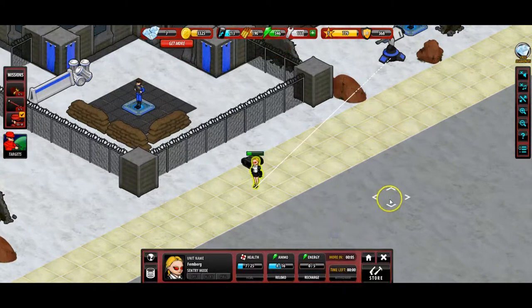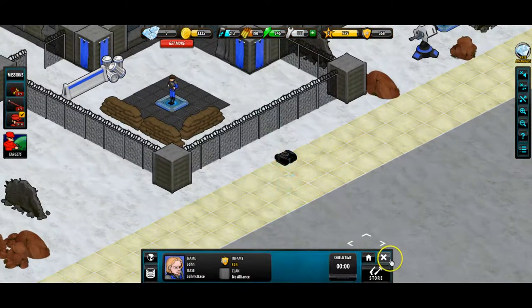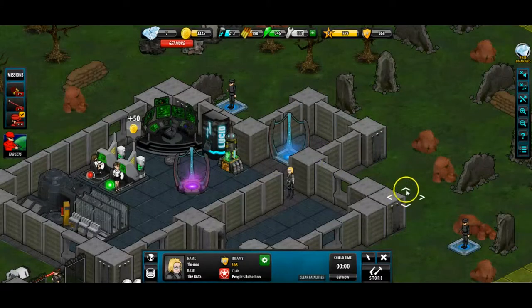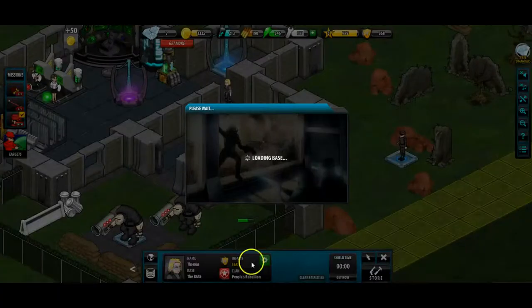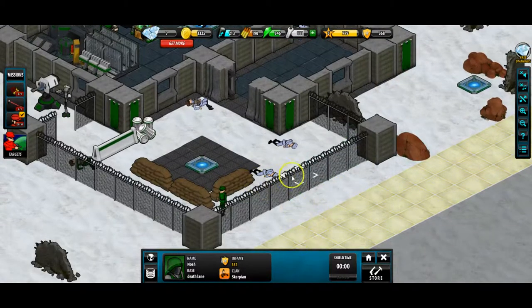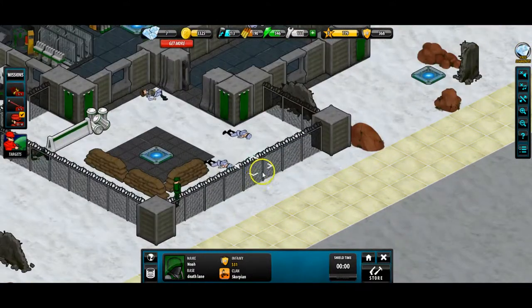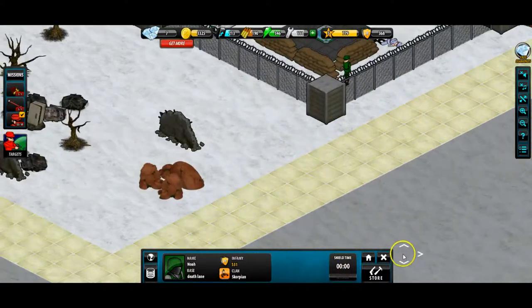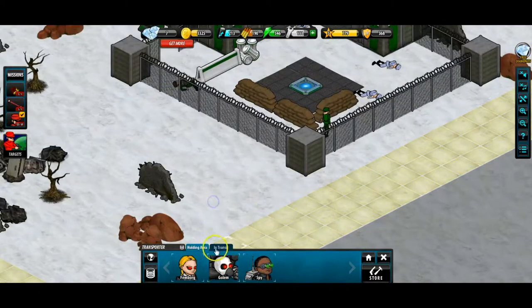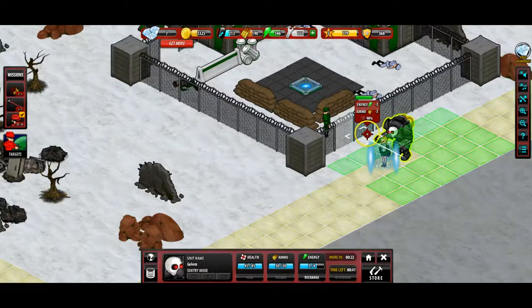I built right in front of that turret - I didn't see it. We should have built further down. We're going to withdraw so she doesn't die and go find an easier fight. Let's try best match again. This base already has some dead ends - no turret to kill us this time. We'll place the golem there and there, and push through that wall - there we go.